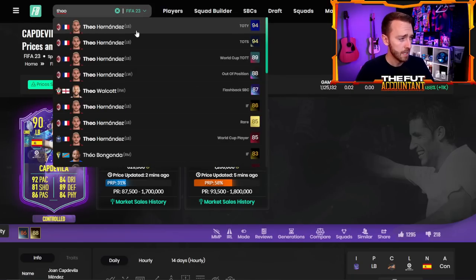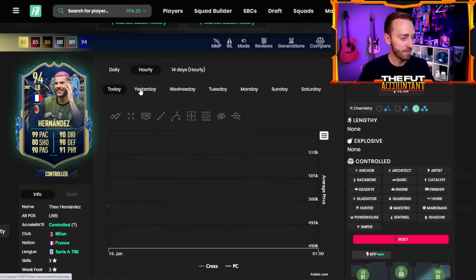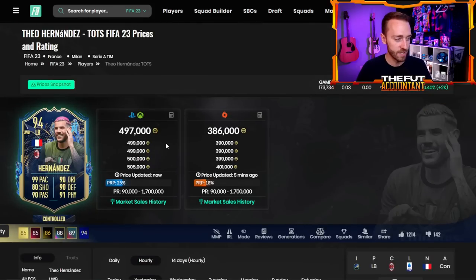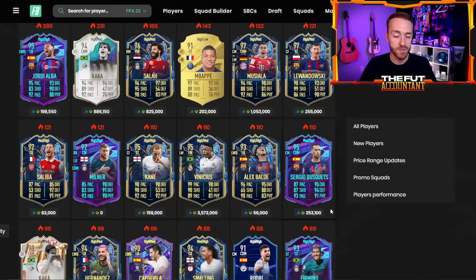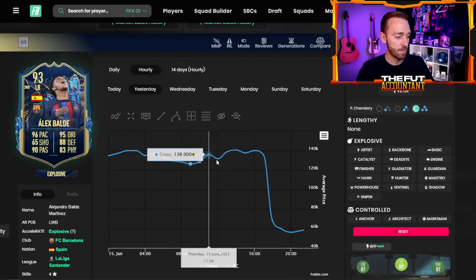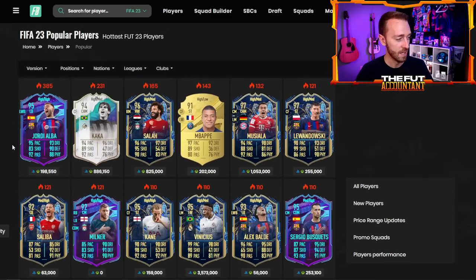He was like 700,000 coins, then 550 before bouncing back a little bit. If you take a look at Theo Hernandez — arguably the best left back in the game — he went from about 570,000 coins dropping off to under 500k. Some of the price drops on left backs yesterday were maybe a little too much, but it comes with the territory of the Busquets SBC already being released. And Balde dropped literally over 60% — from 130,000 coins down to 50k.